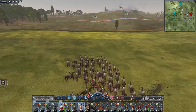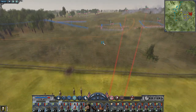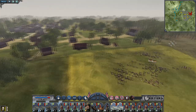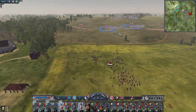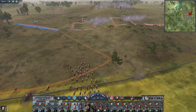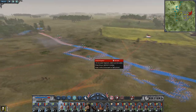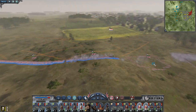There goes their general. Both of your units form a square. And they're routing, so get out of the square. They've come back. Okay, let's get those all out of square, because this is just silly.